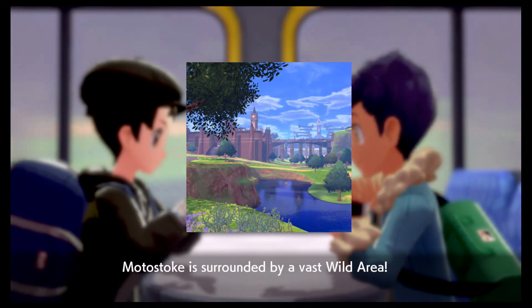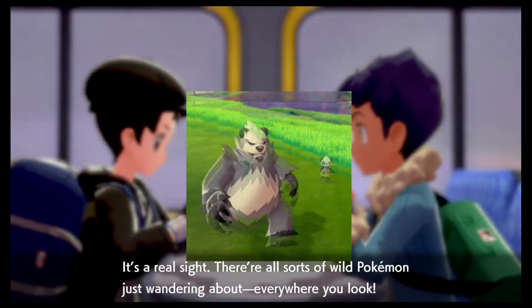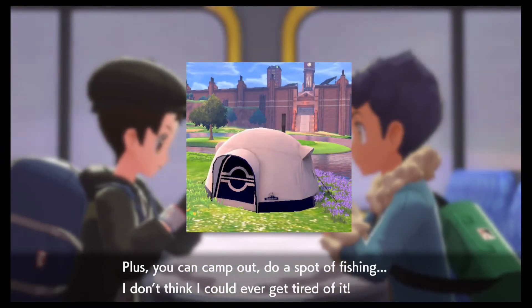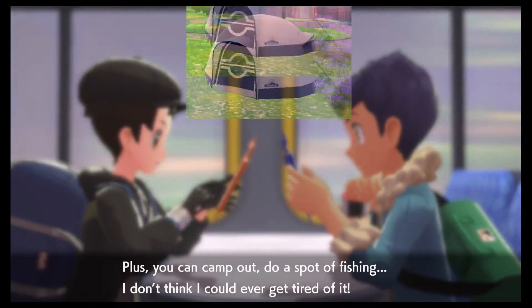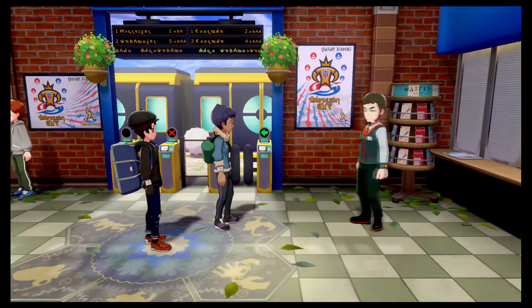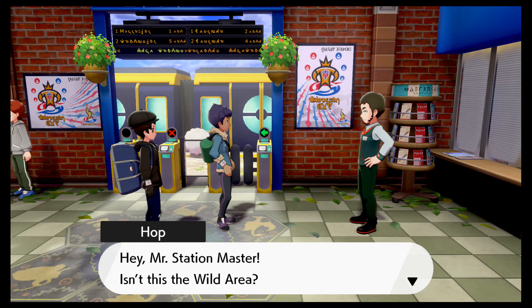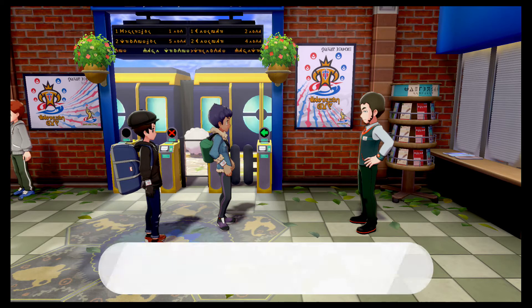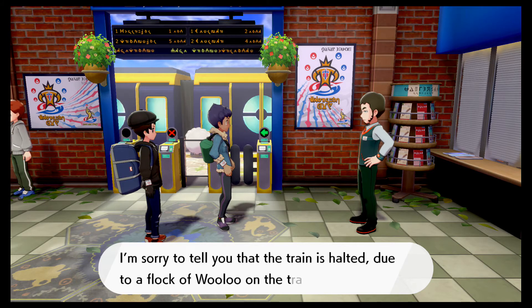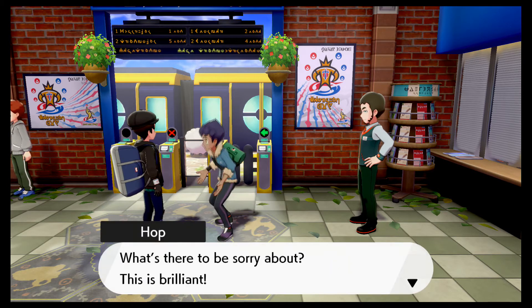Motostoke is surrounded by a vast Wild Area. I'm not going to read all this, but you can do fishing, camping, and I don't even think people will ever get tired of it. I believe people haven't even gotten out of the first area yet. The train is halted due to a flock of Wooloo on the tracks — bloody sheep! There's even one in the background.